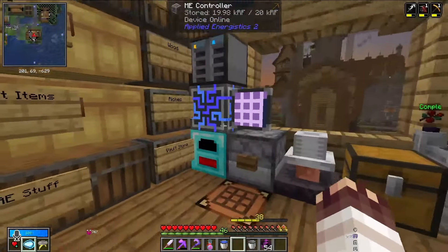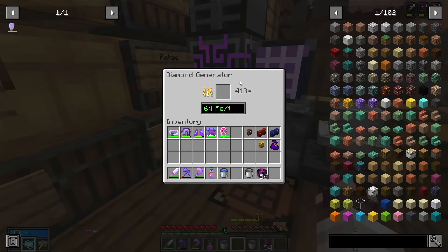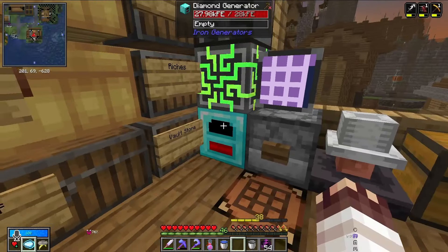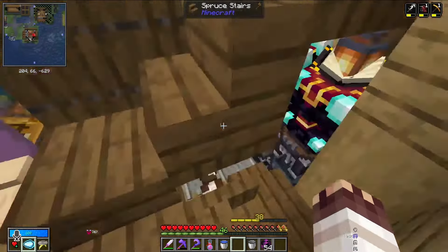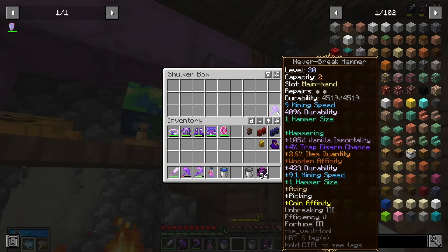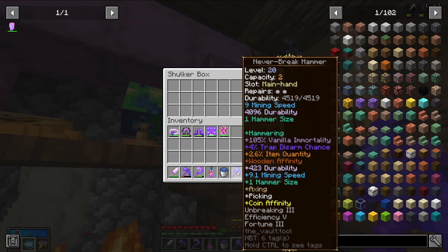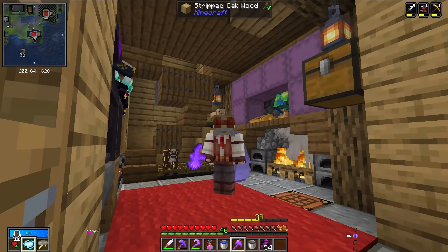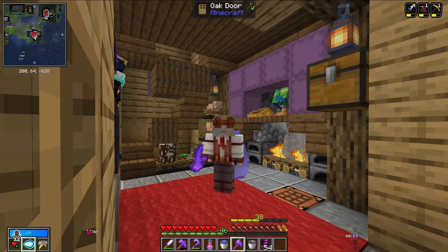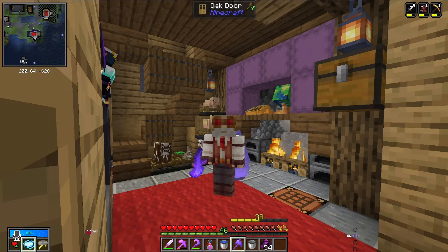For now, I'm going to put the rest of the AE stuff aside. It was really interesting to see this generation, especially how powerful lava was in this generator. But I want to go scout out my base location and get started mining it out. So I borrowed the Neverbreak hammer — 100% vanilla immortality hammer — and I'm going to borrow it and go get to work on my new base. I've got a theme in mind and a location in mind.